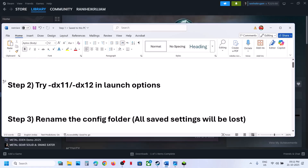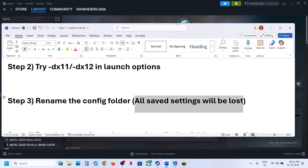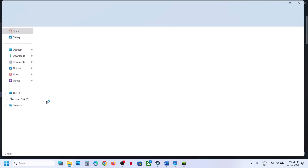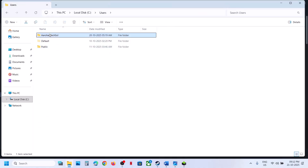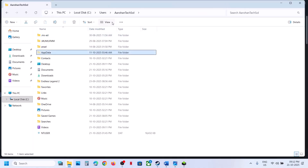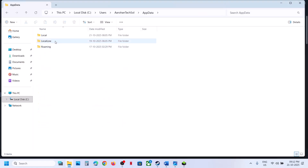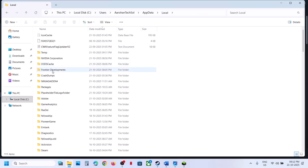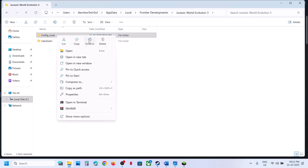The next step is to rename the config folder. Note that when you rename the config folder, all the saved settings will be lost. Open File Explorer, go to This PC, open C drive, open the Users folder, open your username folder, then open the AppData folder. If you don't see AppData, click on View, select Show, and put a check on Hidden Items, then open the AppData folder. Open the Local folder, open the Frontier Developments folder, open the game folder. Here you can see the config local folder — right-click and rename it. Once renamed, relaunch the game and check.